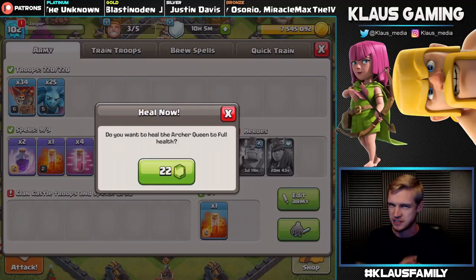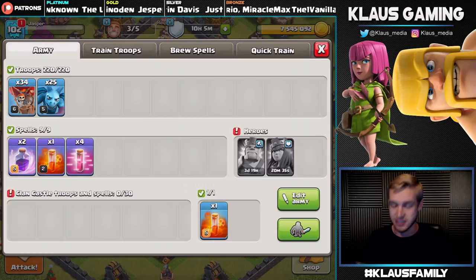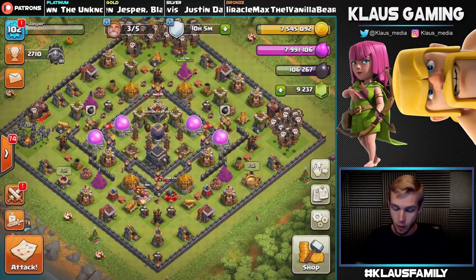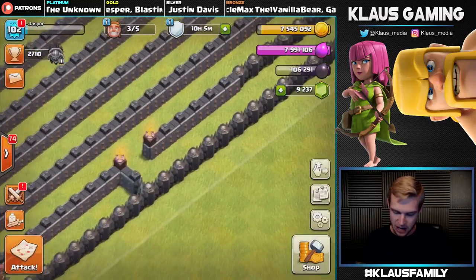I'm not gonna use my Queen this time to show you guys that Lunian can be used without the Queen, without heroes — because right now I've got a King upgrading and the Queen's asleep. Let's go ahead and request for some troops for the Clan Castle. We need to spend some loot because we've got full Elixir storages.